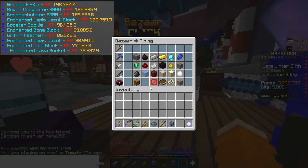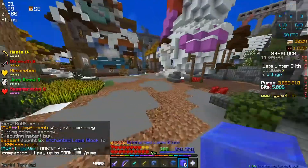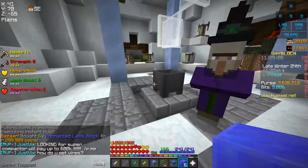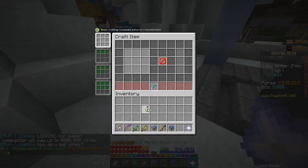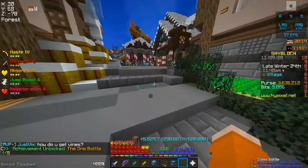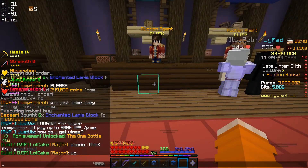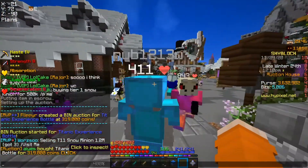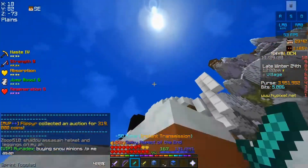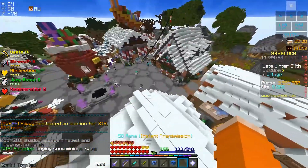Now we're going to buy 6 enchanted lapis blocks and craft a titanic bottle. I bought these and I'm going to grab a glass bottle from the alchemist and craft this. They sell for 320k each and to insta-buy the materials it's 300k — that's like 20k profit per bottle with insta-buying, let alone buy order.